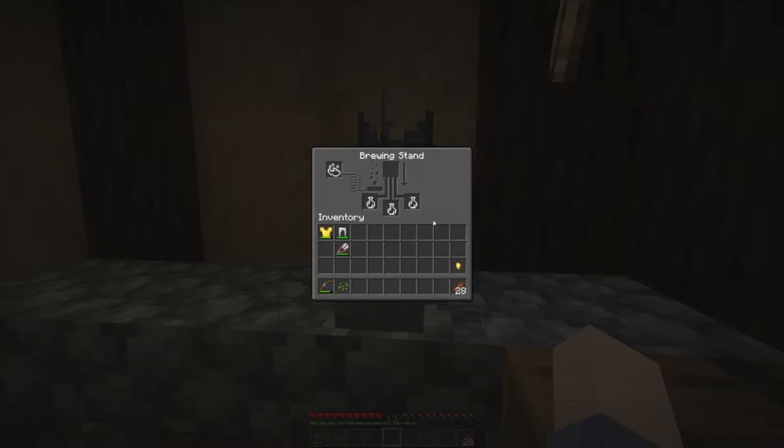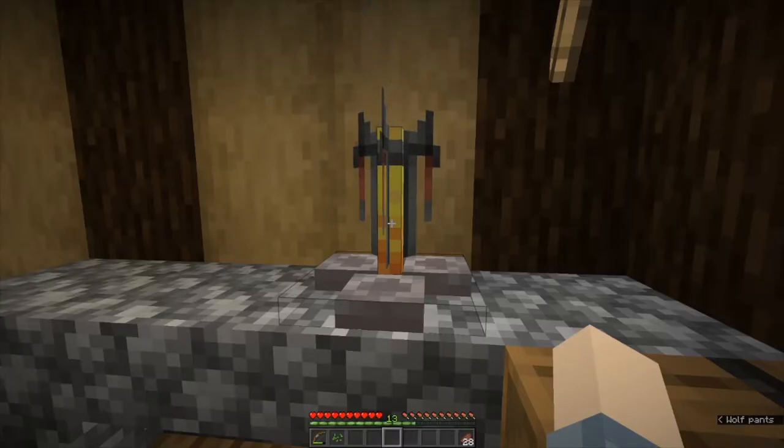This is the potion brewing interface. You need to load the bottom with water bottles, you need to put a blaze powder there, and you get blaze powder by crafting one blaze rod into two blaze powder. Then you put your ingredients in here one at a time and they'll process into the water bottles below.